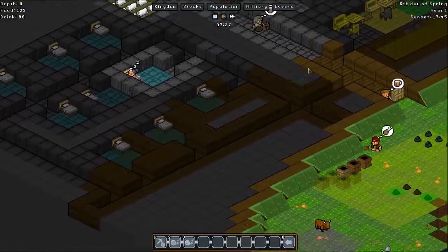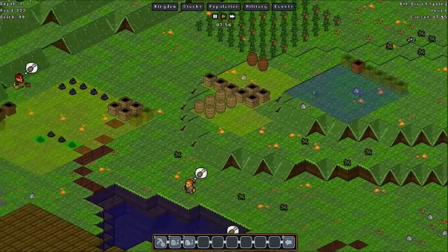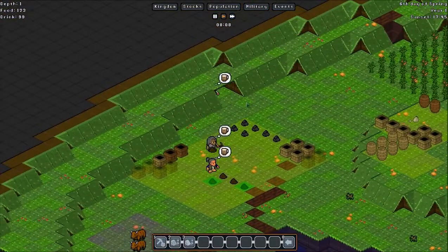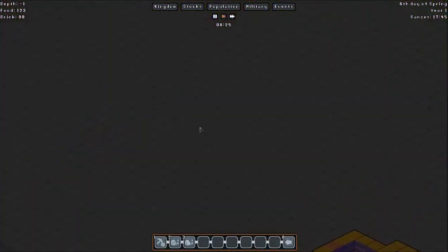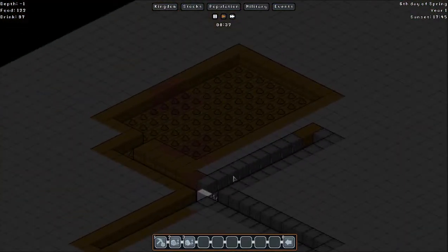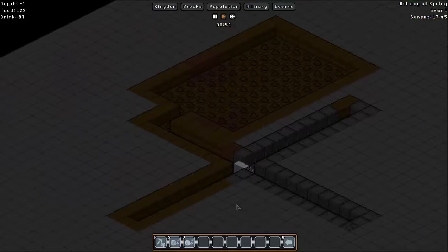My kingdom's coming along nicely — I'm liking the way it looks right now, and I'm looking forward to the future. I'm looking forward to having to defend my kingdom. My entrance is quite well hidden — I don't think they'll easily be spotted. The farms outside won't matter too much. I may actually start to build some stockpiles down here — I want some big stockpiles, maybe another layer down.